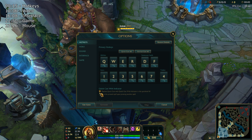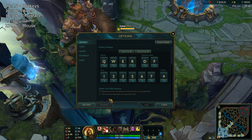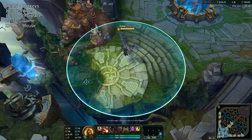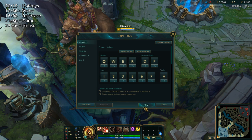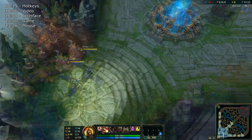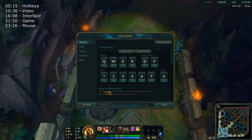Next, uncheck 'Replace Quick Cast with Quick Cast with Range Indicator.' This makes it so that when you hold down Q and release, the spell will not cast. This is bad because if you're trying to chase somebody and right click, it's going to cancel your spell. By removing this, you get true quick casting — you'll be able to right click and use your spells at the same time.